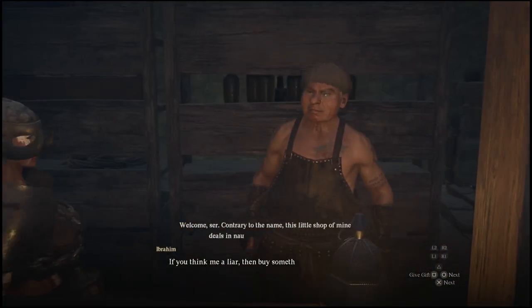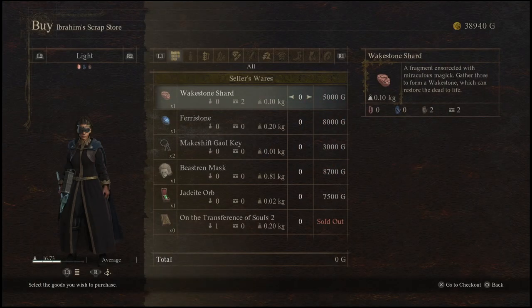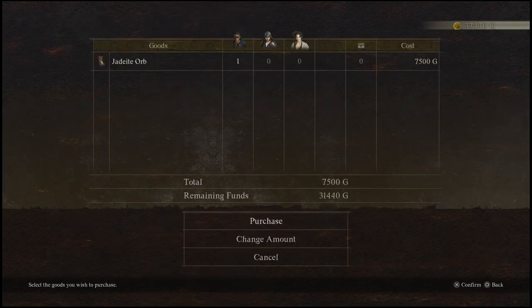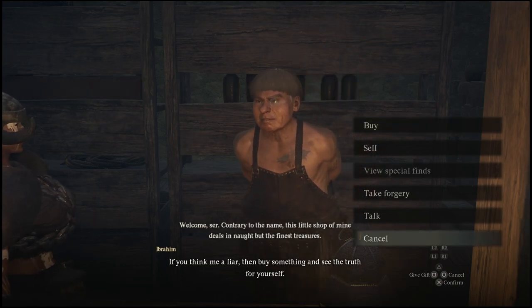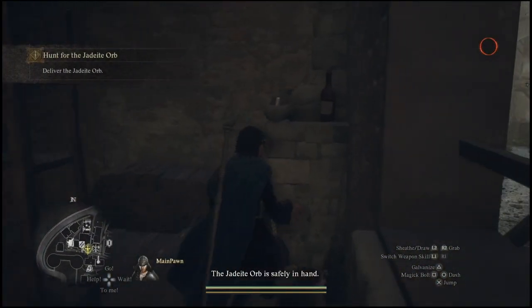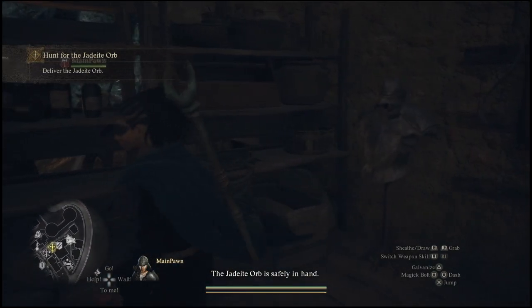What you'll want to do is come over to the scrap store and you're going to talk to this guy — he's going to have what you're looking for. If you come inside of his store, all the way down at the very bottom, you'll notice that there is a Jadai Orb that's sort of hidden down in the shop. Once you purchase this, you'll actually just have to simply go back and talk to the guy who asked for it.